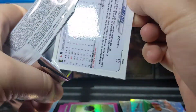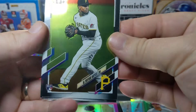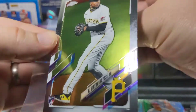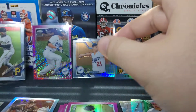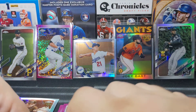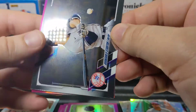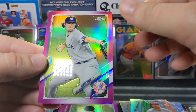These boxes do cost more than they used to — they're $30 now, they used to be $20. There's a nice Ke'Bryan Hayes — he's had a pretty nice rookie campaign especially in comparison to the other rookies. So these are a little bit more expensive; I would normally get three boxes but I only got two because of that. There's a Stanton and a Gerrit Cole pink — Cole's having a great year.